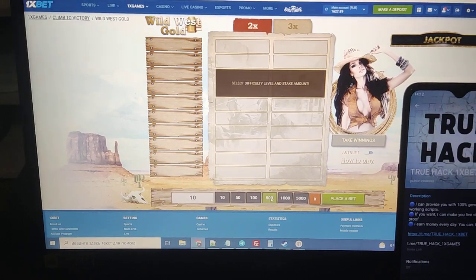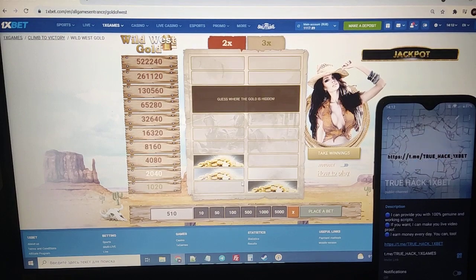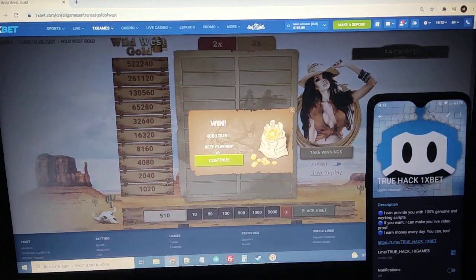Now I place my bet there. And you see this — the script is showing me gold. So I press on gold and take winnings.